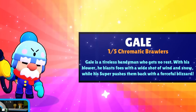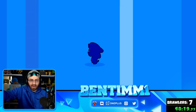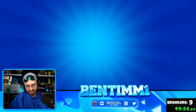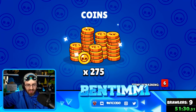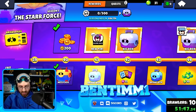Back to back chromatics — we're feeling something in our bones here — but it's just Rico, that's fine. We already have seven brawlers though. Then we get another Colonel Ruffs. A six-pull brings us Primo, coming back to haunt us. The mega boxes are coming in clutch. We're literally only about one or two brawlers away from finishing the pass, with around 30 tiers left.